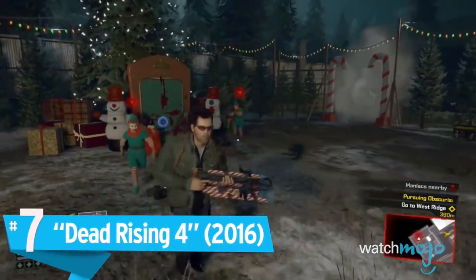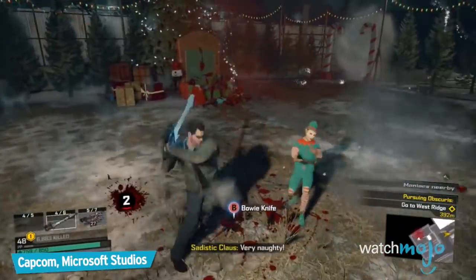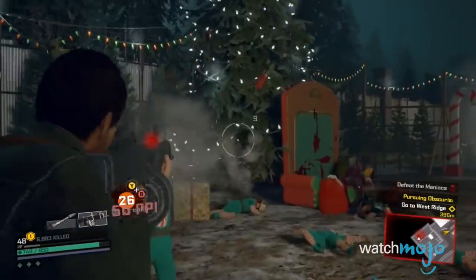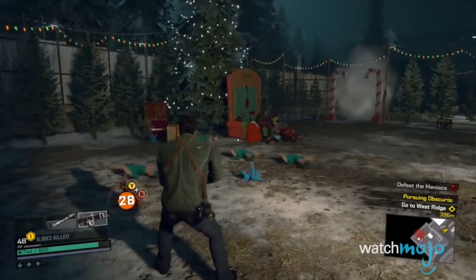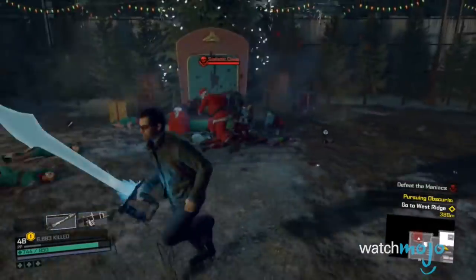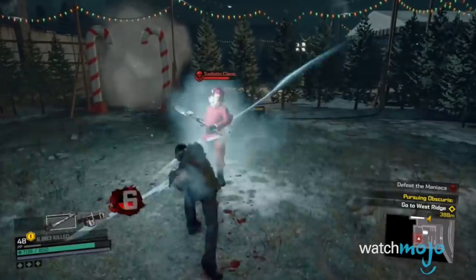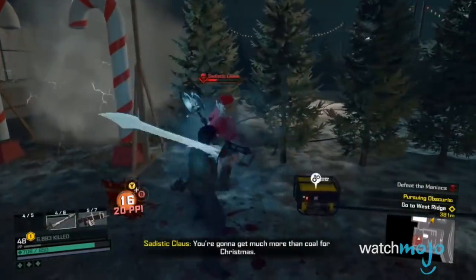Number 7: Dead Rising 4. What could be better than a classic zombified Santa? The real answer is a mechanical mall Santa with an army of murderous elves. In Dead Rising 4, there is an optional boss fight with a maniac called Sadistic Claws, who wields an electric axe. In typical Dead Rising fashion, this fight becomes a holly jolly bloodbath, and you'll be glad you killed this mall Santa when it's all over. Seriously, who wouldn't go crazy after Santa talks about their mom?